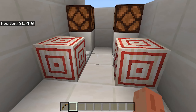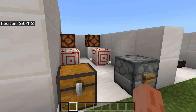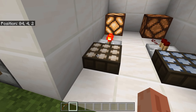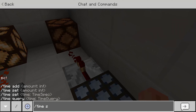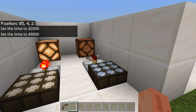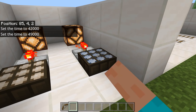You can also use a dispenser to shoot an arrow into a target block. Daylight sensors will detect when it is daytime or when it is nighttime, and you can switch back and forth between these modes at any time.